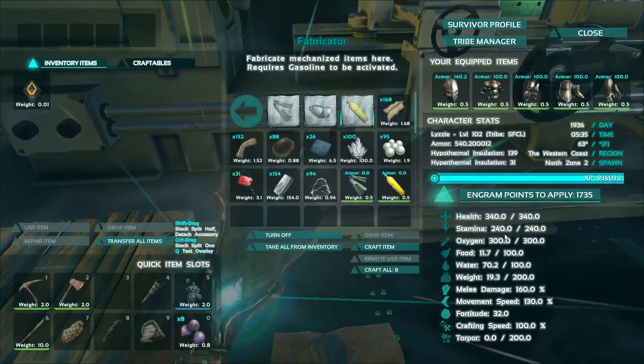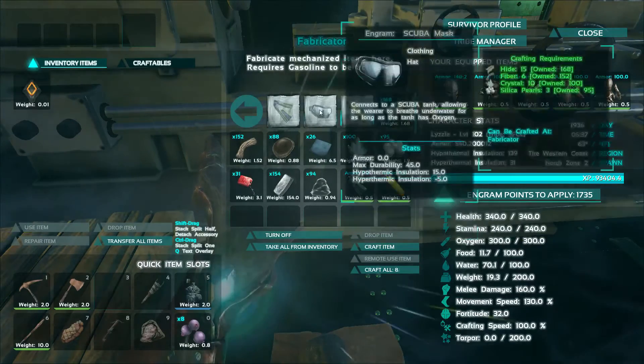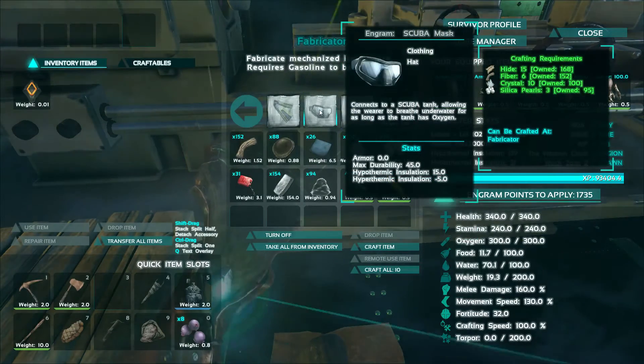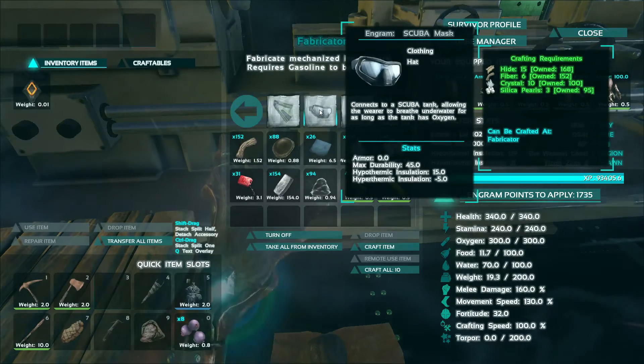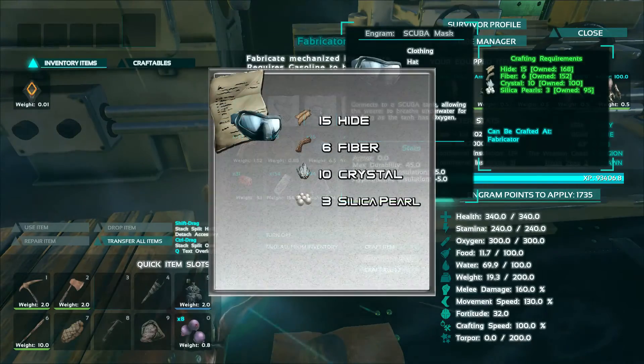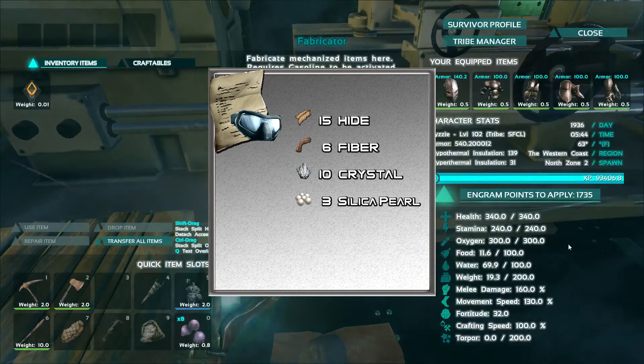The last item is the scuba mask. It connects to the scuba tank, allowing the wearer to breathe underwater for as long as the tank has oxygen. Make sure you have learned hide hat, scope attachment, and the fabricator. You will need 15 hide, 6 fiber, 10 crystal, and 3 silica pearl.